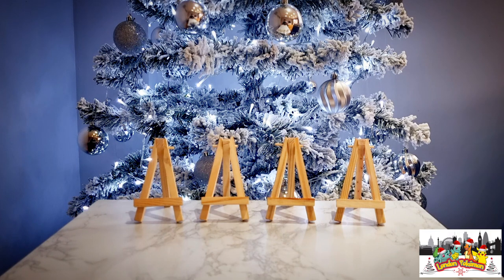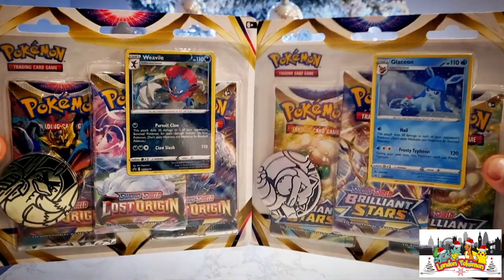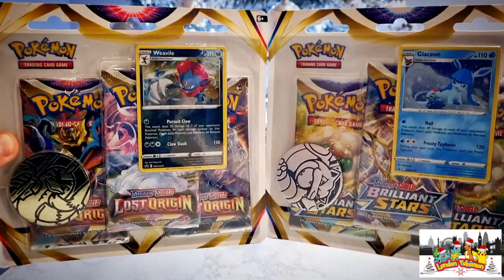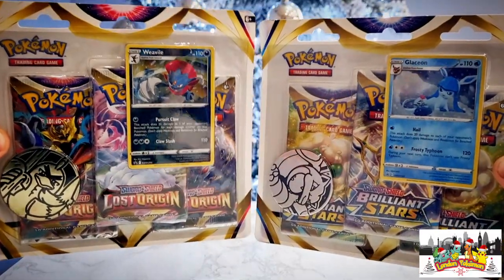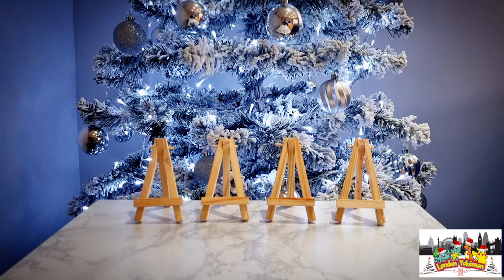We have recently hit 1100 subscribers on the channel. It is also my birthday today, Monday the 19th of December, and we are less than a week away from Christmas — so why not spread a little joy and do a giveaway! In today's opening I'm going to be giving away these two free pack blisters — the Lost Origin one on the left and the Brilliant Stars one on the right. Stay tuned until the end of the video to see how you can enter.